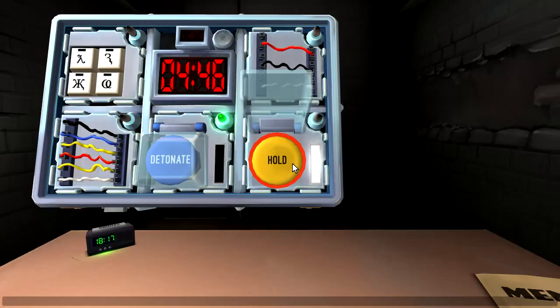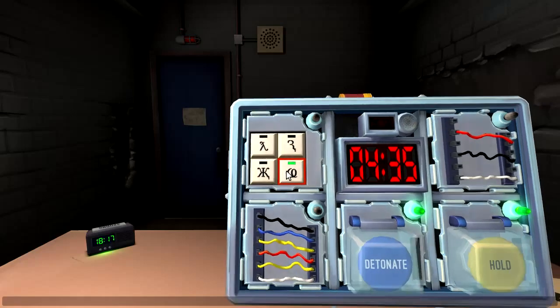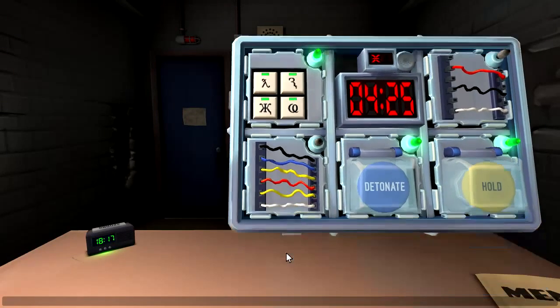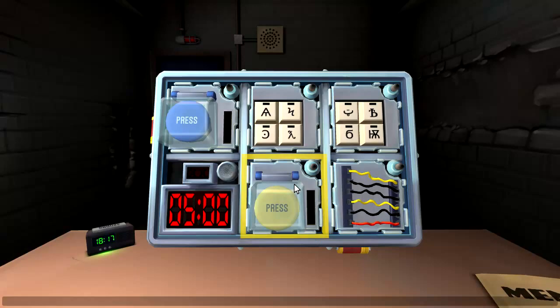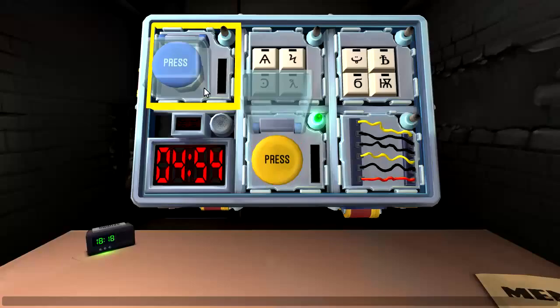Red — I forget what that means. White — I think white means one. Cut the fourth wire, I'm sure. The black wire — nope. Cut the red wire — darn. We're getting there. Who needs the rule book or the manual?